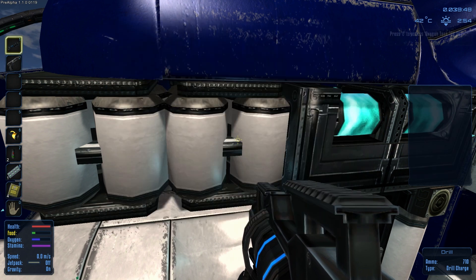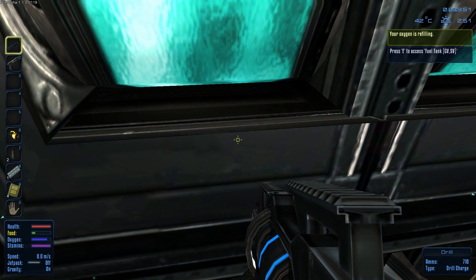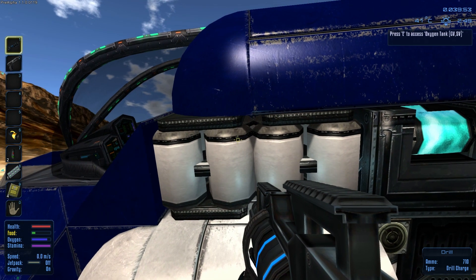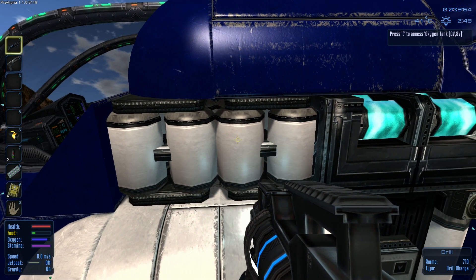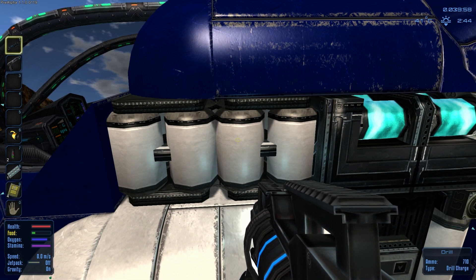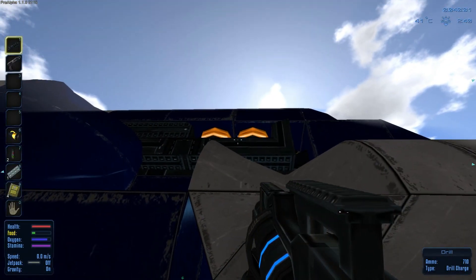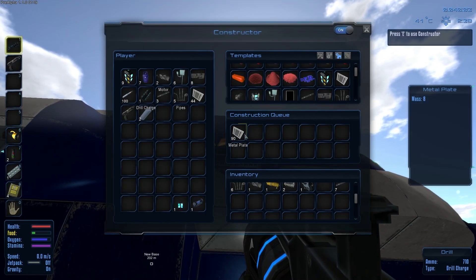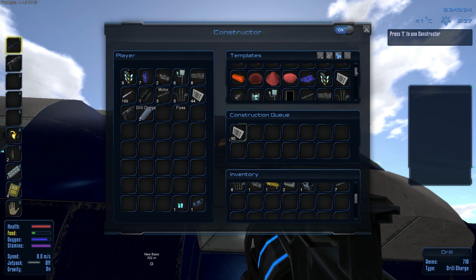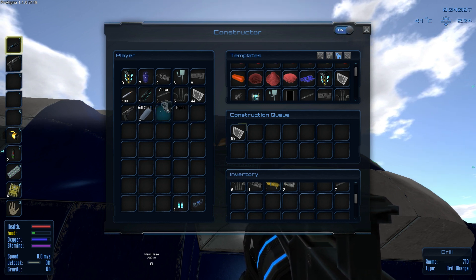Let's put just one oxygen bottle in here and see how much that gives us. You don't want to use oxygen bottles when you only need a little bit of oxygen, because even if you only need a little, I think it uses the whole oxygen bottle. Let's see how we're doing with the crafting — looking good. Let's go ahead and take our constructor.